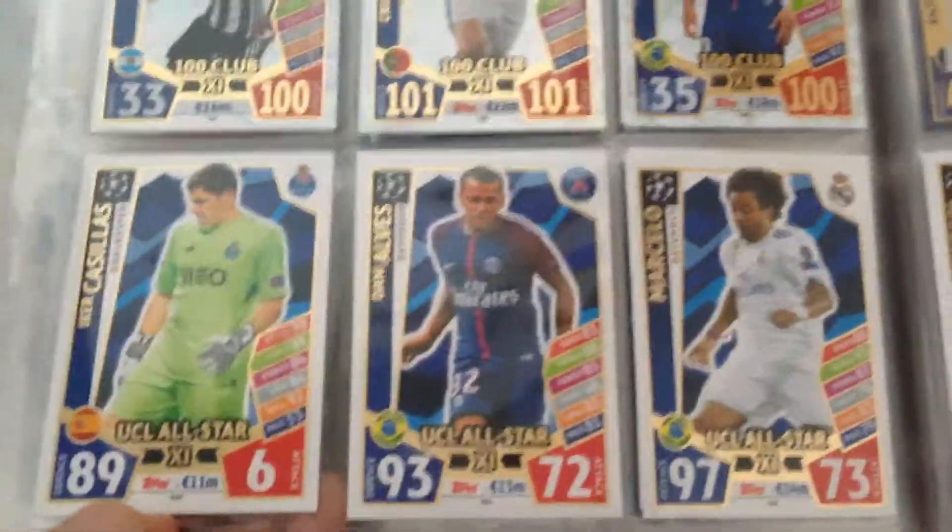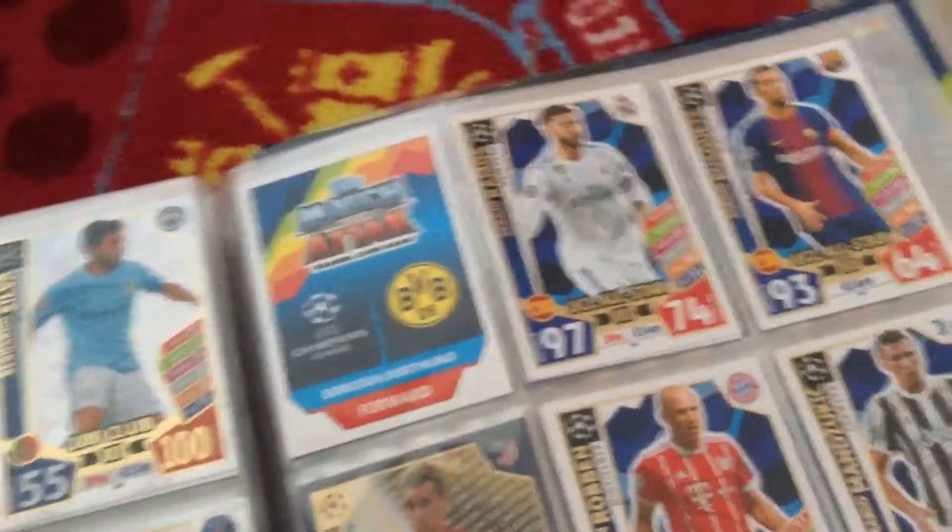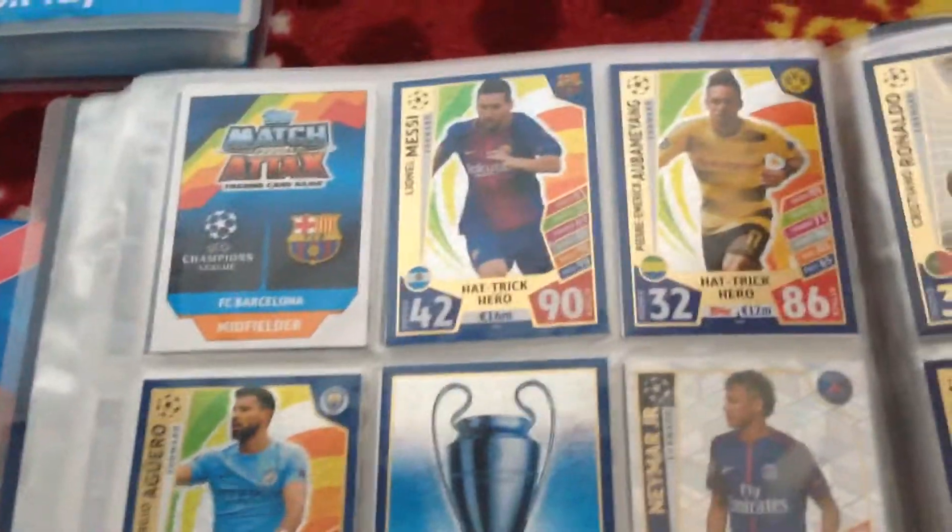And then we have all the UCL World Stars nearly. We have Callias, Alves, Marcelo, Ramos, Busquites, Robin, Mandezuk. Messi, Ronaldo, and then Ronaldo and a hat-trick hero. And then we have Messi hat-trick hero, Aubameyang — don't really count — and then Aguero, and then the Champions League trophy.